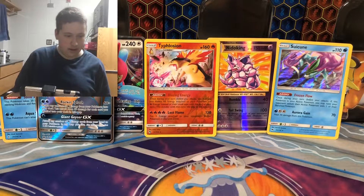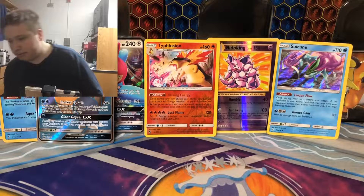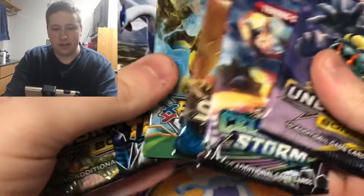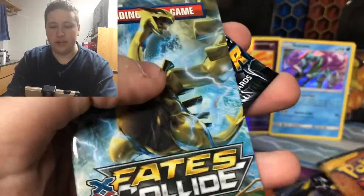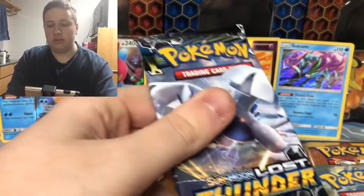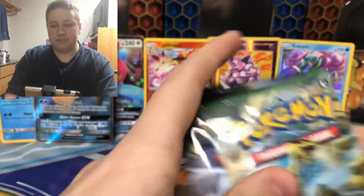And then we have the packs — I was missing some. We have six packs: two Unbroken Bonds, a Celestial Storm, Sun and Moon Base, Spades Collide, and Lost Thunder. Both Boogias on there. I'm going to open up these packs — Spades Collide is first.